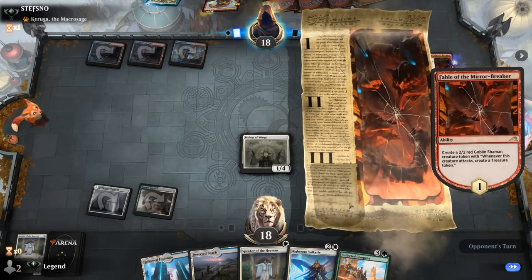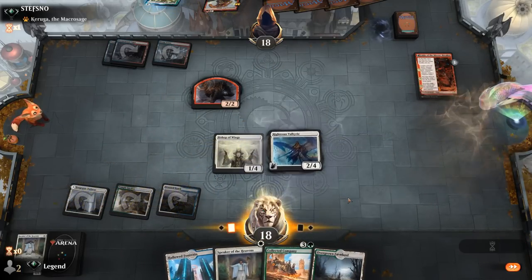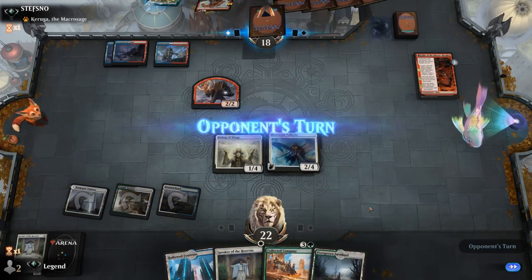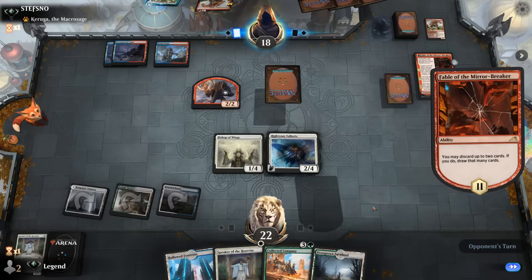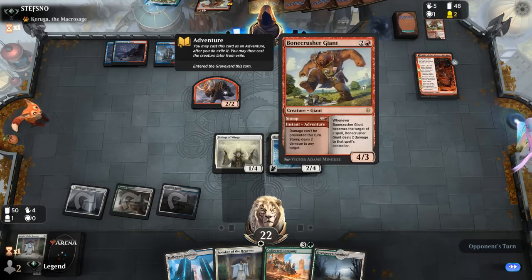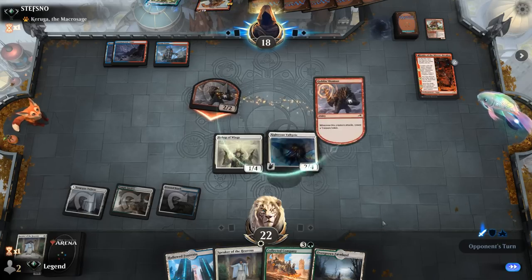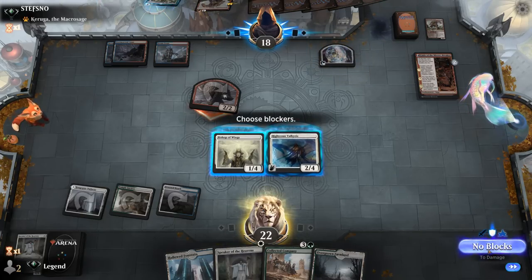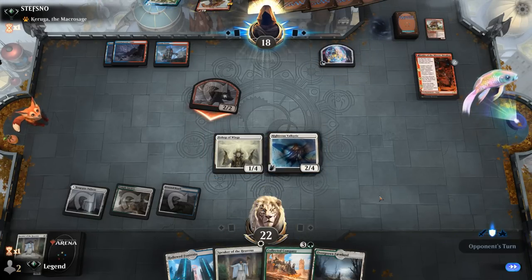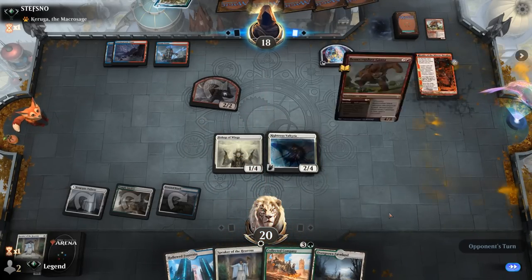Pass it back. If the Shaman attacks I probably cannot afford to block with Valkyrie, so I'll block with Bishop or just take two. Opponent discarding another Bone Crusher — they certainly have Burn spells in hand. So I'll have to take two. Opponent could play Fires of Invention already, which I'm not happy about, but I need to keep this critical mass of synergy for Collected Company. Opponent just runs out Bone Crusher, maybe missing a land.